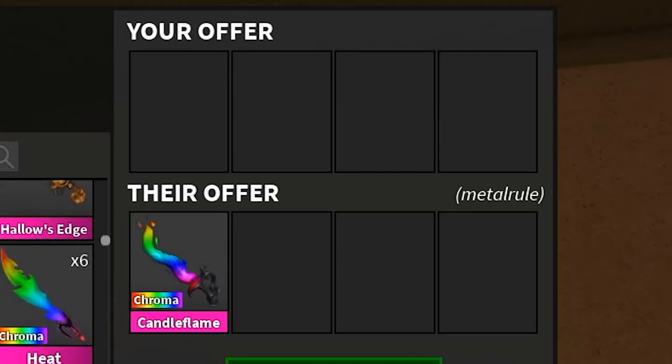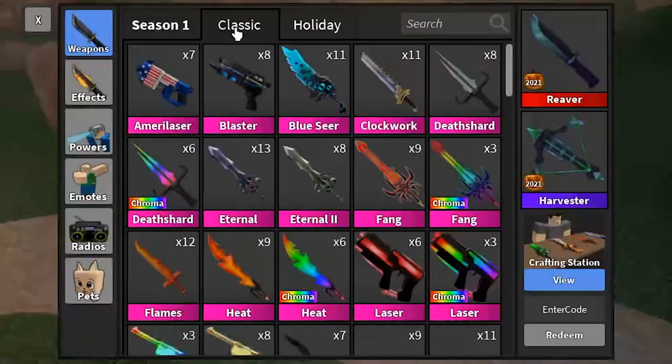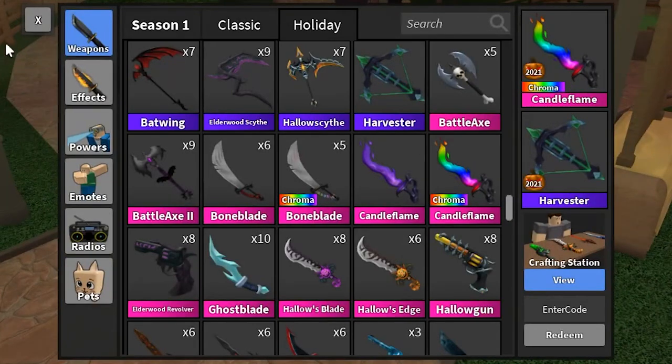He's going to trade it to me — oh, there it is! Holy crap! And there's the pop-up after I accepted the trade. That is so nice. Let's look at it in my inventory. Oh my god, this is so cool. I'm going to look at it on my avatar in just a second.